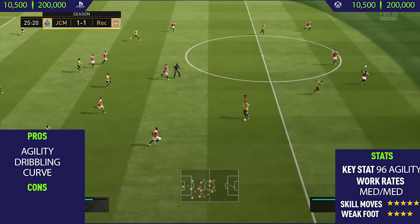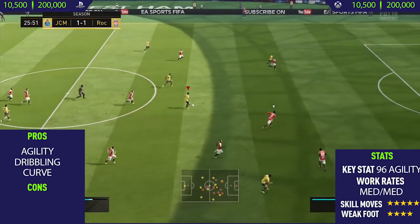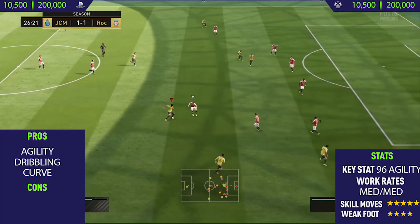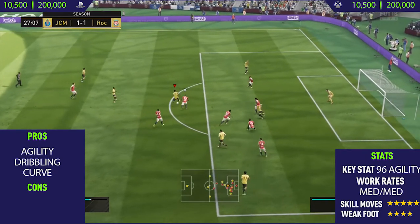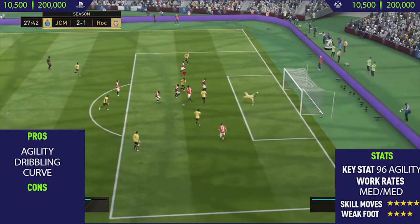We get a nice goal with the low driven finish into the bottom corner. I would definitely say this card is much better than his previous in-form and his normal card — it just feels so much smoother when skilling. Even though his normal card is very good for skilling, this card is just on another level. It's up there with players like Neymar and Ronaldo when it comes to skilling, and look at that goal there — crazy, crazy goal.